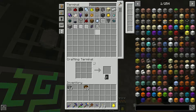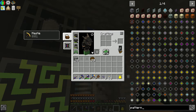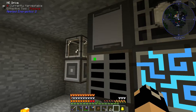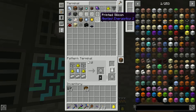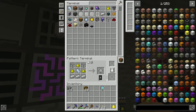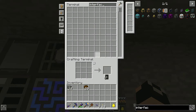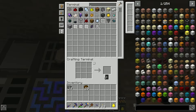We're setting up our molecular assembler and our very first pattern will be patterns themselves. Let me go ahead and encode that and drop it in there. If we try to order this it says we're missing pure certus — does it have to be pure certus for patterns? No, it can be regular certus. So let me change this recipe — I want regular certus, not pure. We'll put that in there and grab a piece of certus.